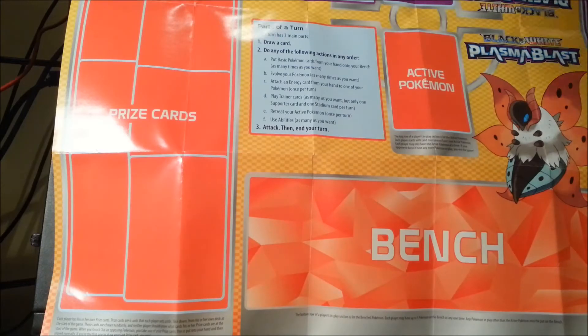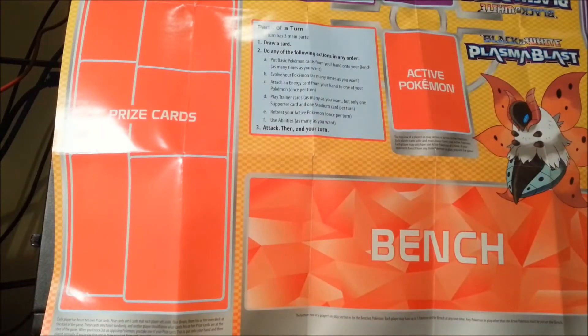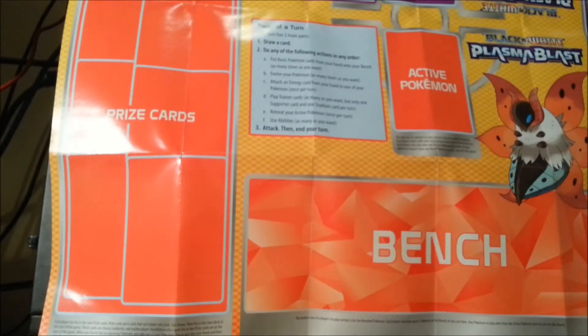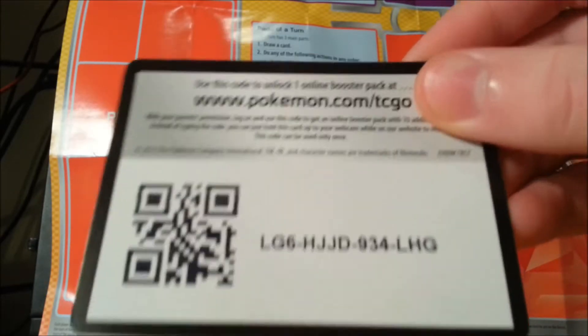Alright, this is what we have: Empoleon promo card, boosters, and a coin. Pretty cool looking coin — not as good as the older ones that were made of metal, but still awesome. We'll start off with the Keldeo booster. These are all Boundaries Crossed. I'll give away a code card on this video — let me know what you get with that code, like what samples you get, if it's anything awesome let me know down in the comments.